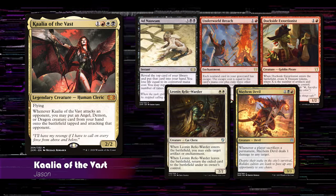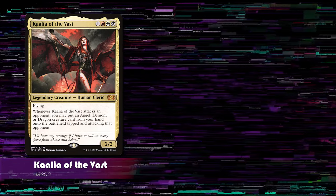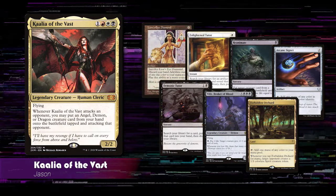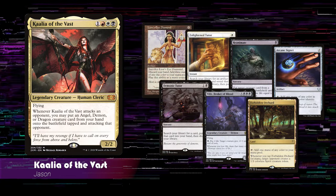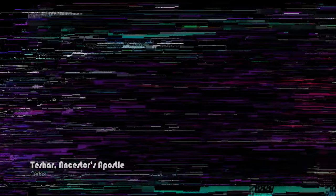First off, we have Jason playing Kalia of the Vast. This is an Ad Nauseam deck with some breach lines into an aristocrat's kill package. His starting hand includes Lion's Eye Diamond, Enlightened Tutor, Reanimate, Arcane Signet, Demonic Tutor, Villis Broker of Blood, and Forbidden Orchard.